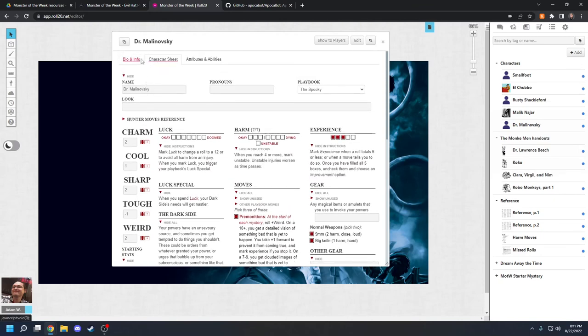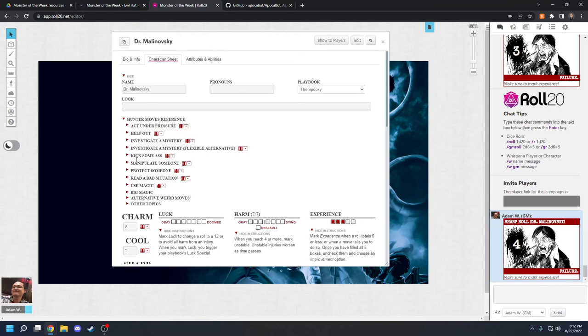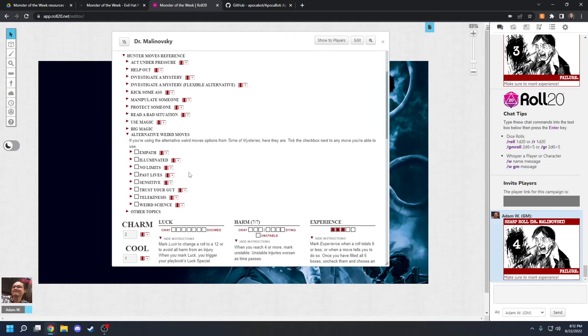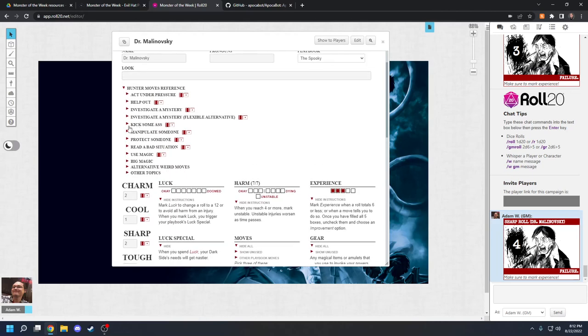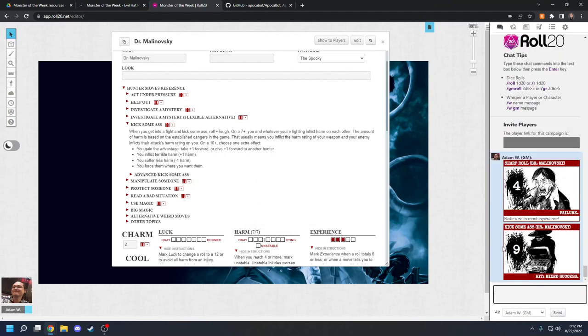When you level up, you'll tick off your improvements. Whenever you need to roll, if you want everything done automatically, Roll20 has that covered. You can roll general charm, luck, and stuff like that by clicking the set of dice. If you have a plus one forward, you can put it there and hit Submit — it'll pop up in the Roll20 chat, tell you if you failed, and remind you to mark experience. You can also click on the Hunter Moves reference to pull up those seven basic moves: Act Under Pressure, Help Out, Investigate a Mystery, Kick Some Ass, Manipulate Someone, Protect Someone, Read a Bad Situation, and Use Magic.